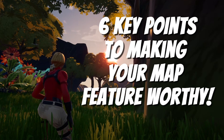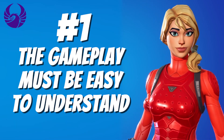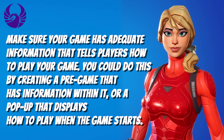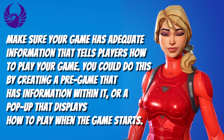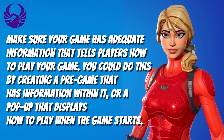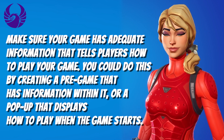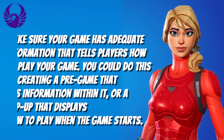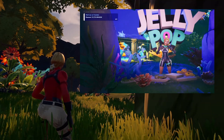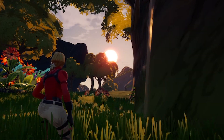Here are a few things I have observed that can make a map feature-worthy. Number one: the gameplay must be easy to understand. Make sure your game has adequate information that tells players how to play. You could do this by creating a pre-game that has information within it, or a pop-up that displays how to play when the game starts. Now that we can make amazing interfaces with the pop-up device, you can include a tab that will display information on how to play right on the screen.